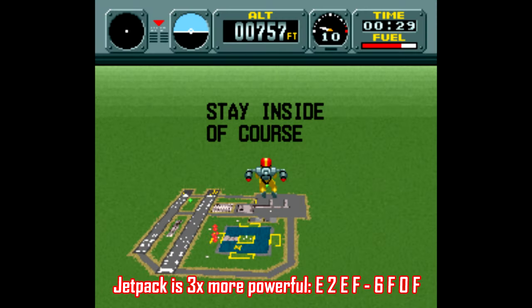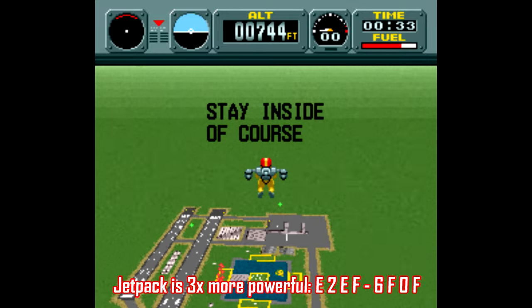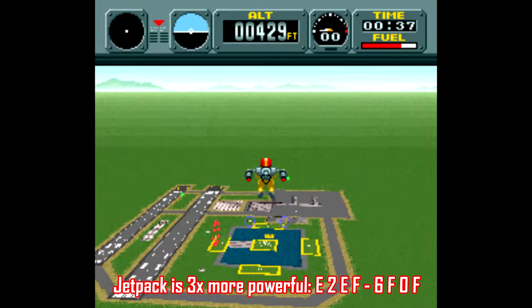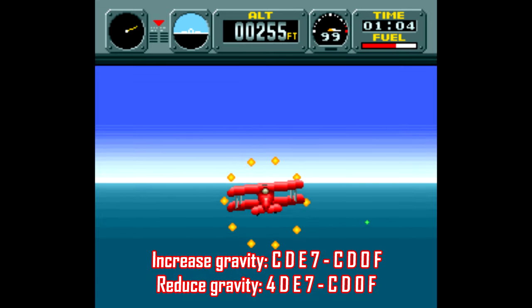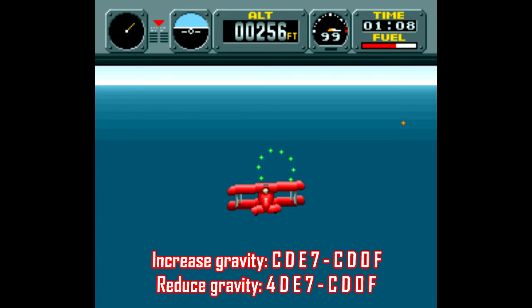Even games that aren't as action-packed have their share of codes, like Pilotwings. It's always fun to mess with simulation-style games like this — there's a code that increases your jetpack power three times stronger so you can zoom around way off the map without worrying about running out of fuel. There are also codes that can either reduce or increase the gravity throughout the entire game, which adds a bit of a challenge.